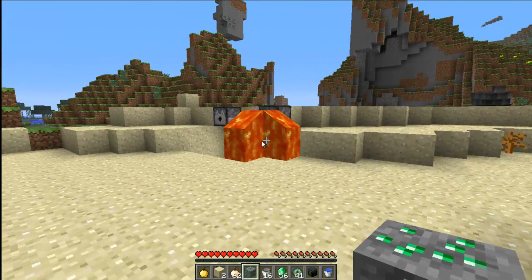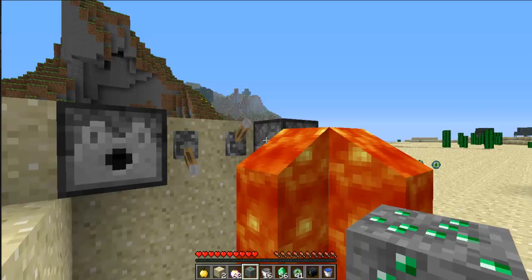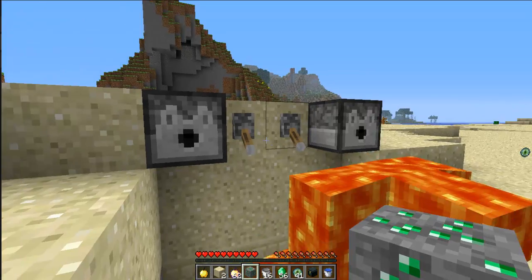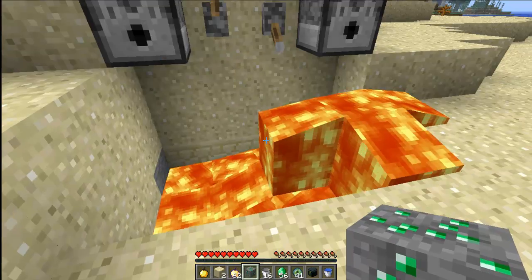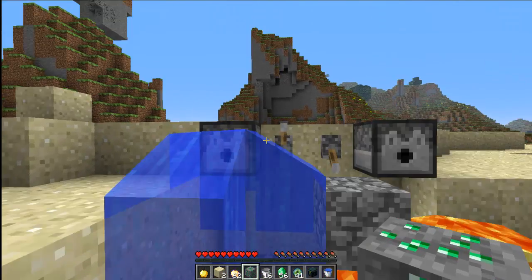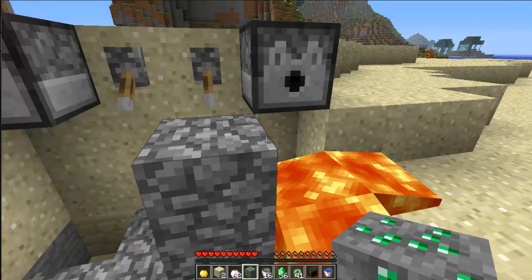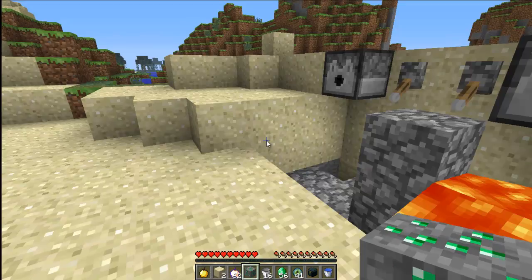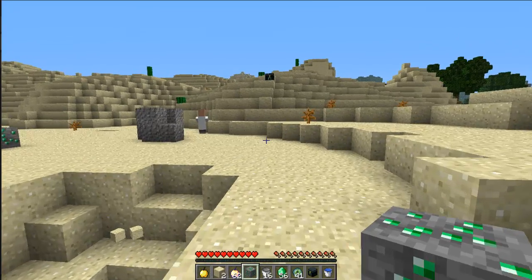There were some dispenser changes. Basically, if you put a bucket of water or a bucket of lava in a dispenser, you'll be able to dispense that. You can see the bucket of lava — when activated it lets the lava out. You can dispense water or lava, which is good for traps and stuff.